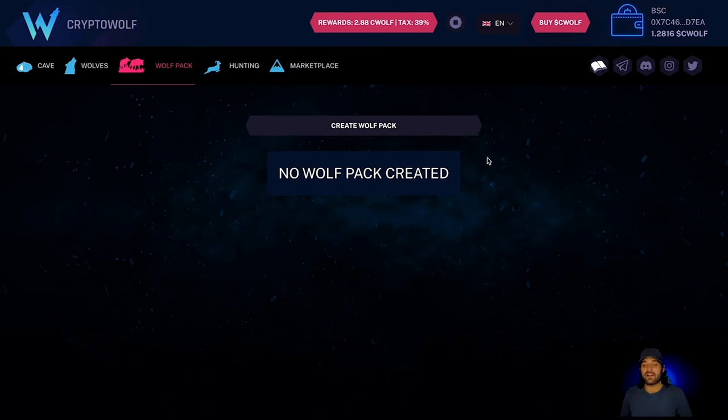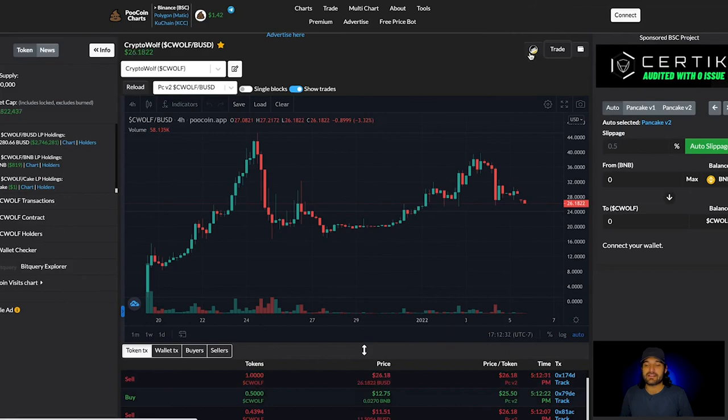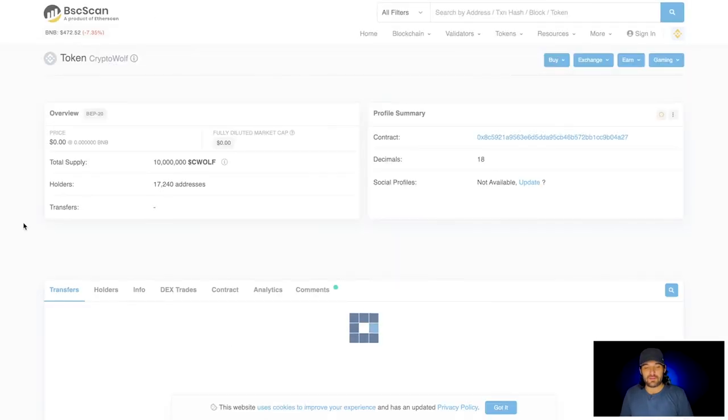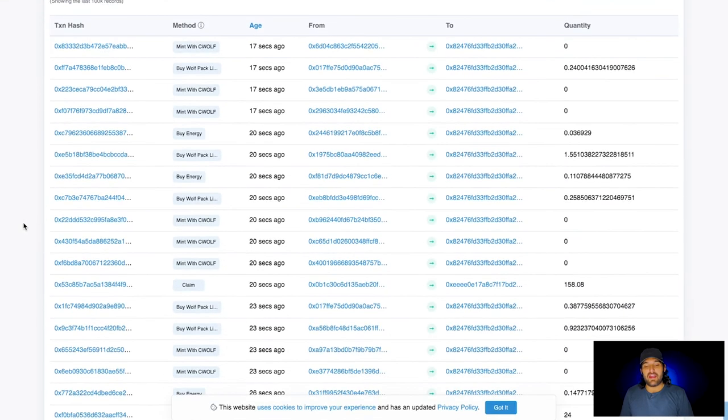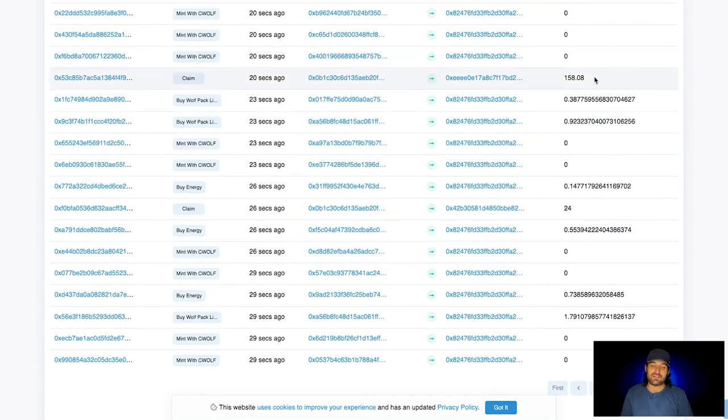I see a lot of burning going on inside the contract. If you want to check it out, go to PooCoin and hit the BSCScan button by the trade option — it opens the smart contract. You can see somebody already claimed 158 — that is really high for only three to four days of battling. There's another claim for 24. People are already claiming, and the claim tax is pretty high, so be aware of that.